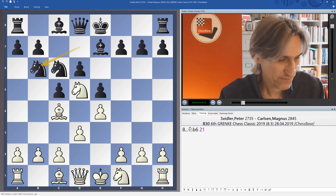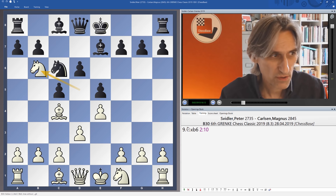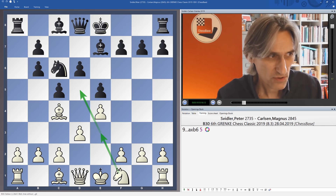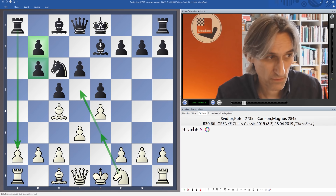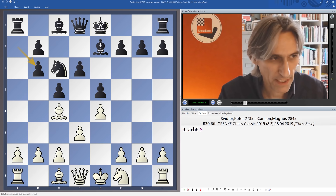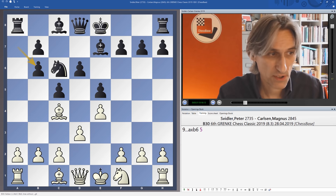Because of the pressure here, white exchanges, and now black recaptures with the a-pawn. That's interesting. If the queen recaptured, then white goes in with the knight. But it's not so bad — this doubled pawn looks slightly odd, but it can be useful to have the rook on the a-file. Basically just these exchanges ease any congestion in black's position. Moving the knight also frees this bishop; it can sometimes pop out to g5 to exchange off that dark-square bishop.